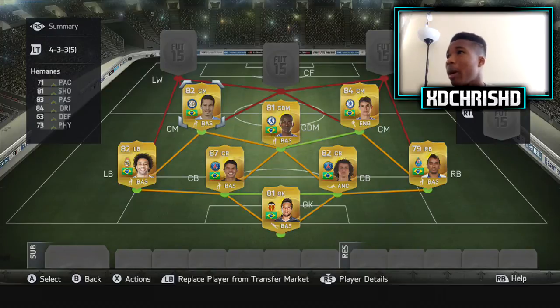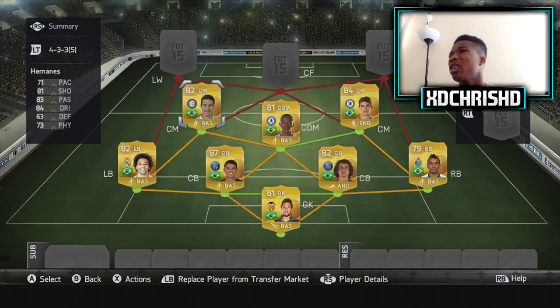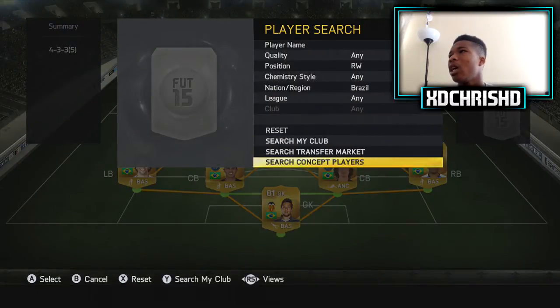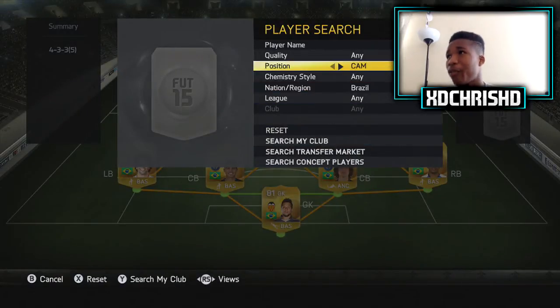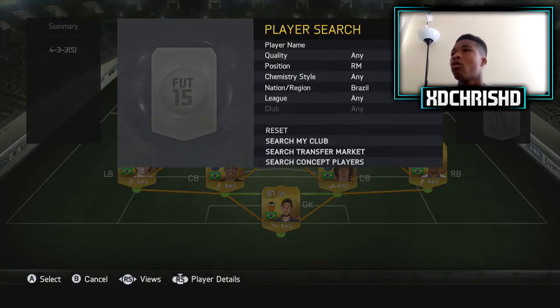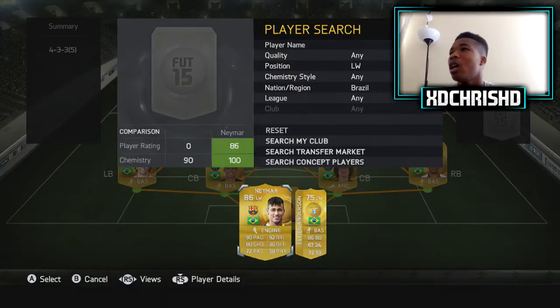I could have got Paulinho, but I'm getting Paulinho because he's more solid. You see the middle of the park — we get those links. Our right mid is Willian — amazing player. I used him in my best squad ever and he was just sick, just really good. Four-star skills, four-star.